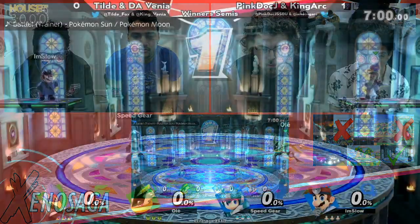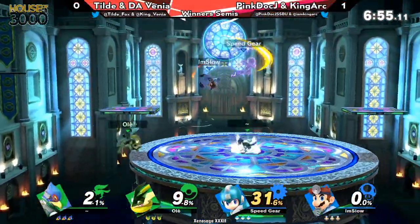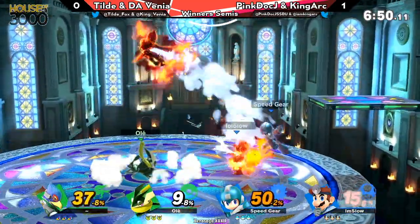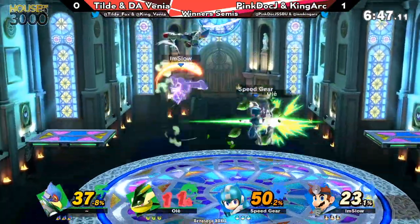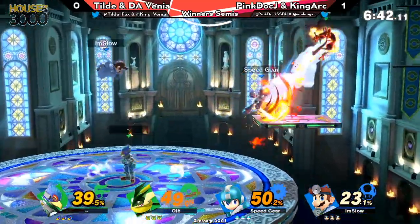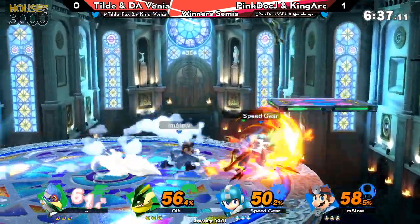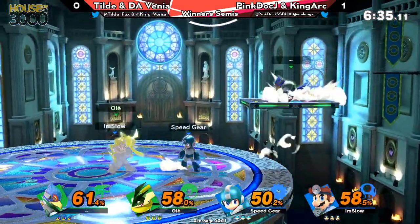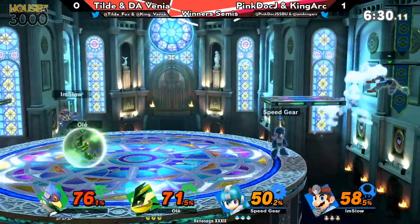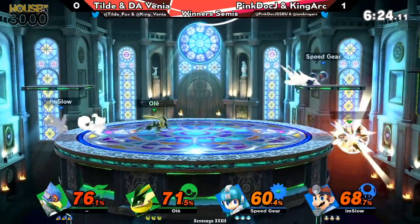They're going to be going to Kalos. Venia starting off really aggressively, almost getting the tech chase on the platform with the up smash, though he inputted it a little bit too early, and King Ark was just able to tech right through it. I love the way King Ark is using Leaf Shield in doubles — he's using it as a great interrupt tool, basically running into the enemy. That kind of pressure is amazing because it forces them to shield and allows your teammate to do what they want to do. It's an amazing way to just break the pace.